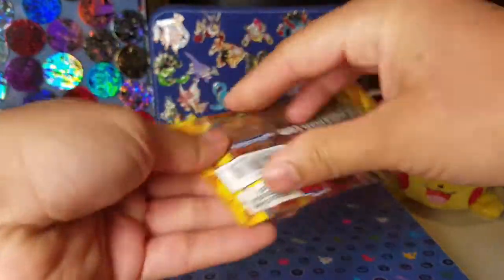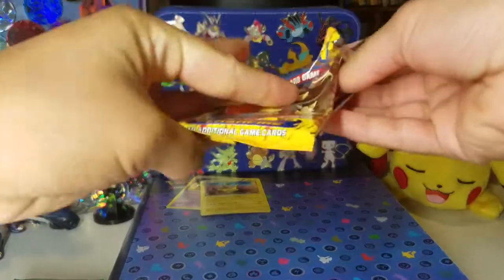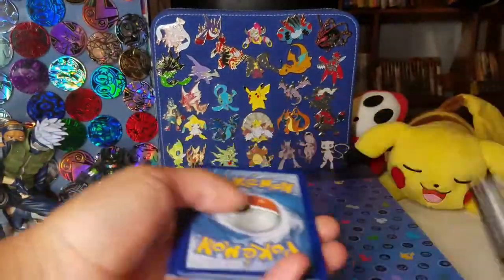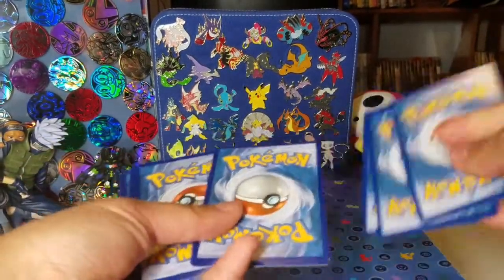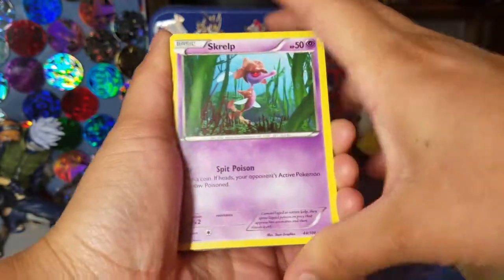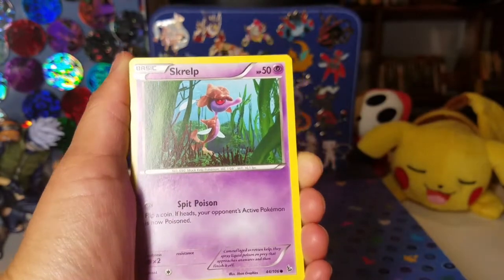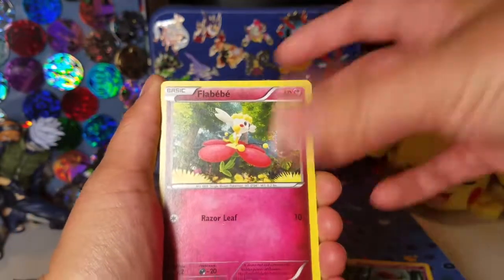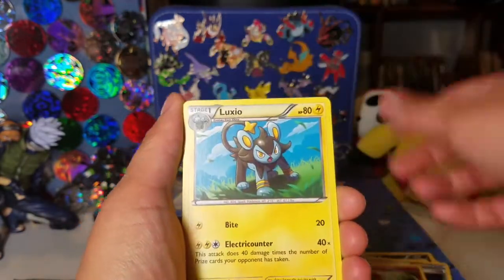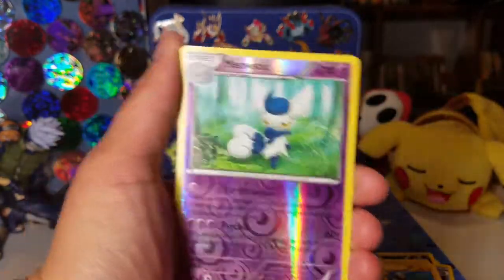We got a Flash Fire pack with a Pyroar on the front, so let's see if we can start that off well. I've noticed in my very recent openings I've been getting really good pulls in the first pack or two and then the rest are not that great. So let's see what happens here today. We have a Scraggy, Igglybuff, Stunky, Shinx, a Floette, Luxio, and Meowstic — that is a Reverse Rare, so that's pretty sweet.